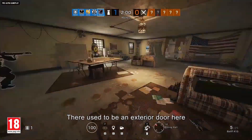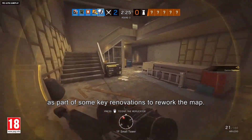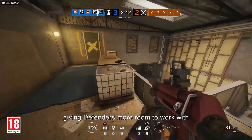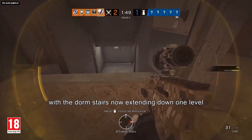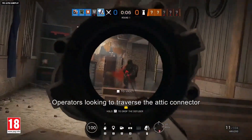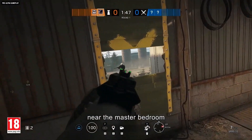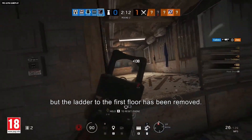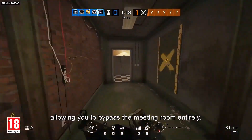There used to be an exterior door on the dining hall bomb site on the Oregon map, but it's been removed as part of key renovations to rework the map. The nearby small office tower has been expanded on both levels, giving defenders more room to work with. The basement area has also grown, with the dorm stairs now extending down one level and connecting through a new freezer section to the old basement. Operators traversing the attic connector above the meeting hall will have more options, including a redesigned floor plan near the master bedroom and a new exterior second-floor window, though the ladder to the first floor has been removed. A new hallway also connects the big tower directly to the kitchen, letting you bypass the meeting room entirely.